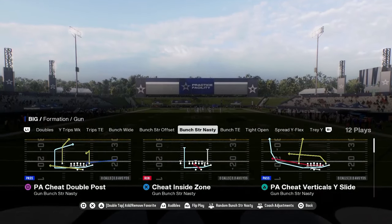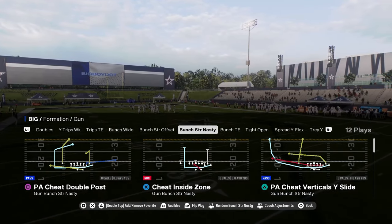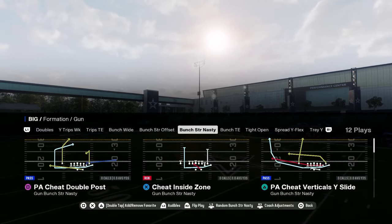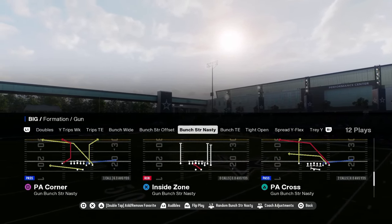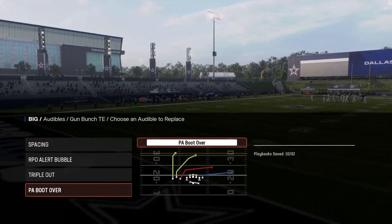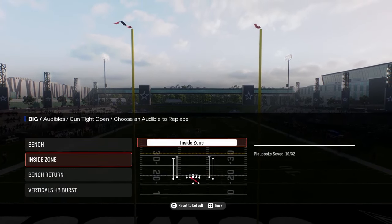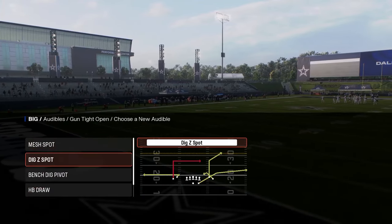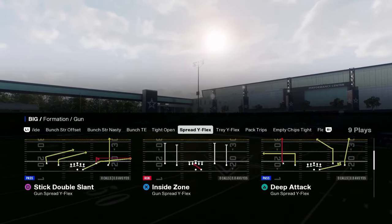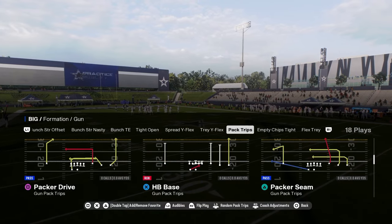Bunch strong nasty is worth mentioning because it has really good cheap motion plays: cheap vertical slide and cheap double post — two of my personal favorites in the game. You still have mesh flat spot and some unique plays you don't see in many playbooks. They also have bunch tight end with triple out, PA boot over, and RPO alert bubble. They have a good tight open — mesh spot is a very valuable play. Branch return is really good, bench is really good, and verticals with HP burst are all really good plays.